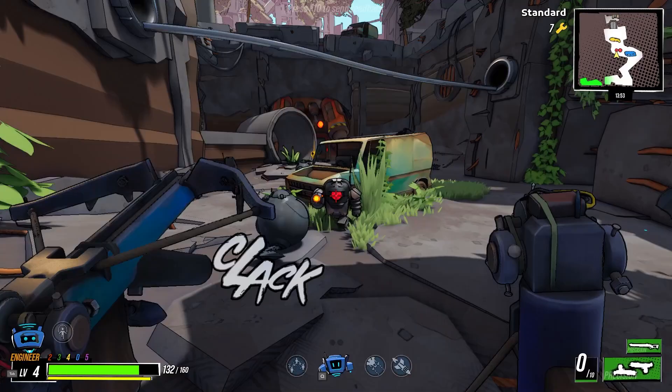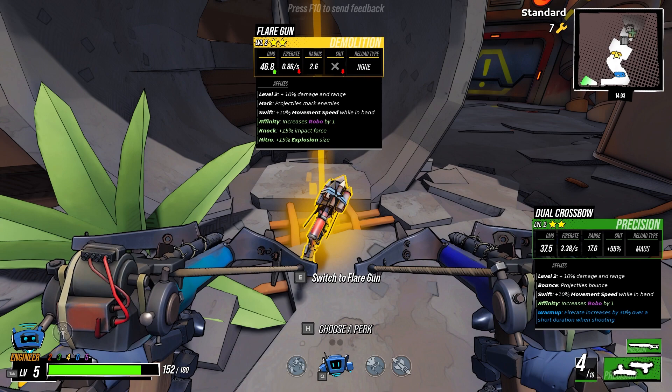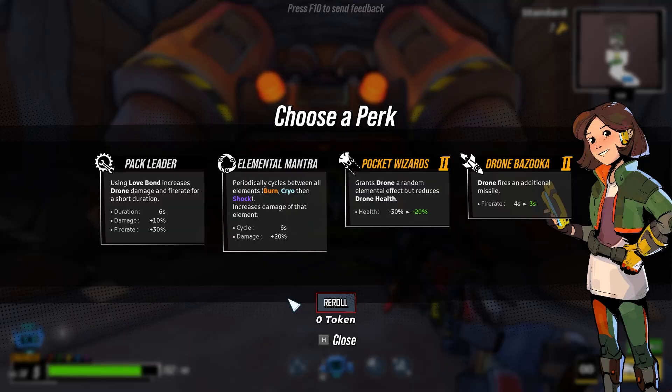Just switch back to these. Realistically, it does feel like I'm just firing a gun no matter what weapon I'm using, but I gotta give credit where credit is due. Flare gun — damage and range, projectiles mark enemies, speed. I gotta give this a shot. Yep, that seems pretty fun. Choose a perk.